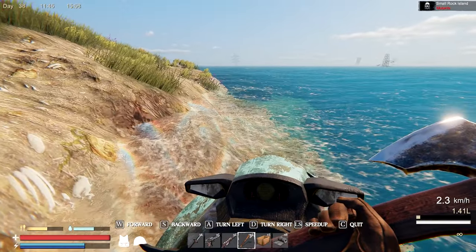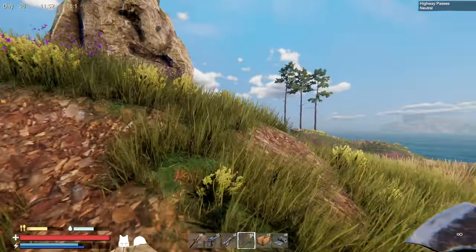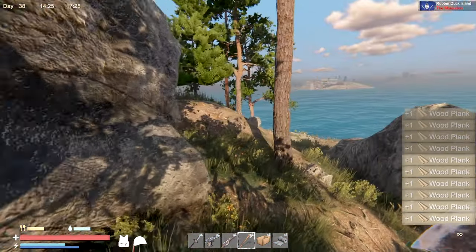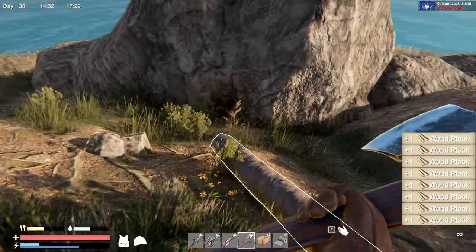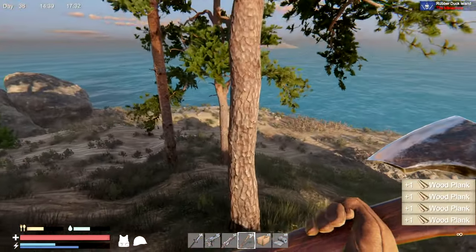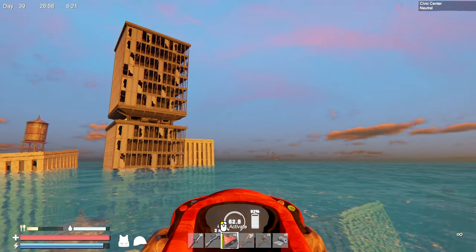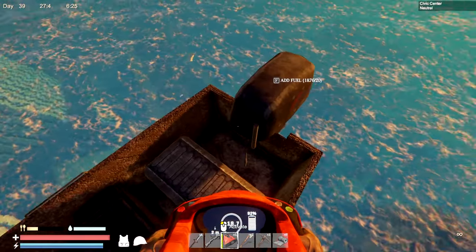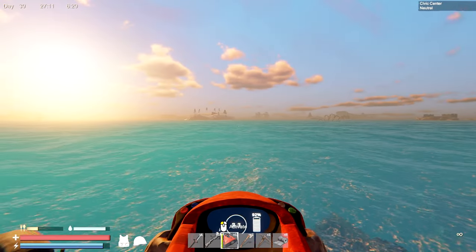Holy gold! That stuff didn't come back this time around, but there is wood and I'm going to get that. I'm now on the rubber duck island — we've taken care of all the people and now I'm just going to go around and get some wood. Someone mentioned I should go to the civic center and there'll be plenty of circuit boards. I might do that today. I made myself an extra tank so we should be good to go.